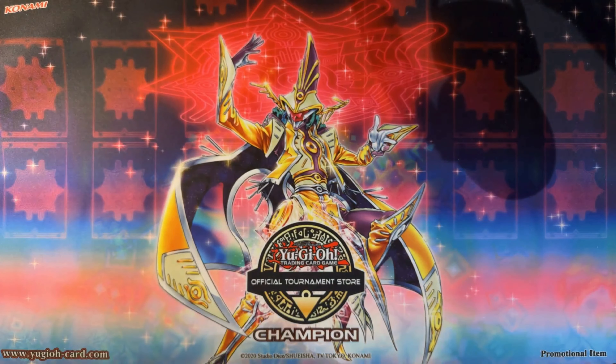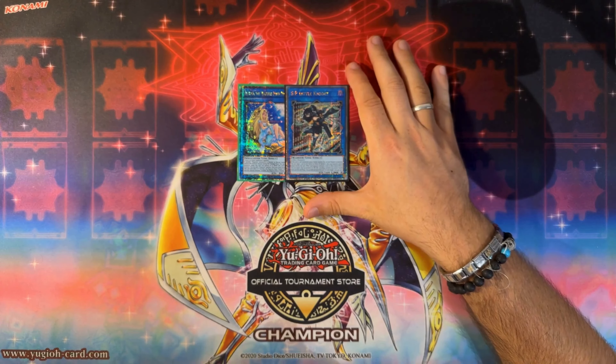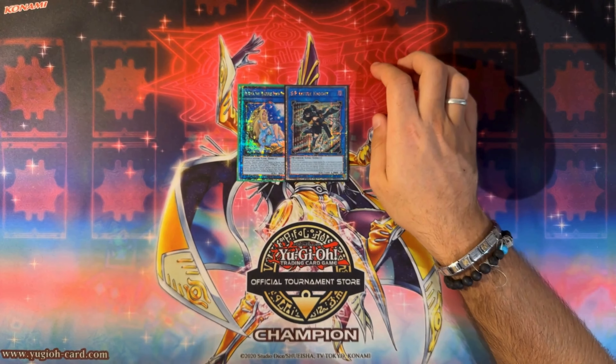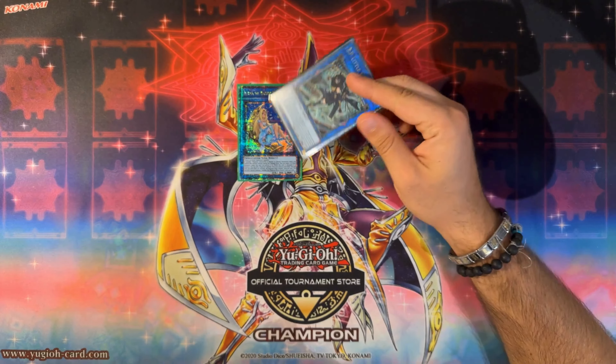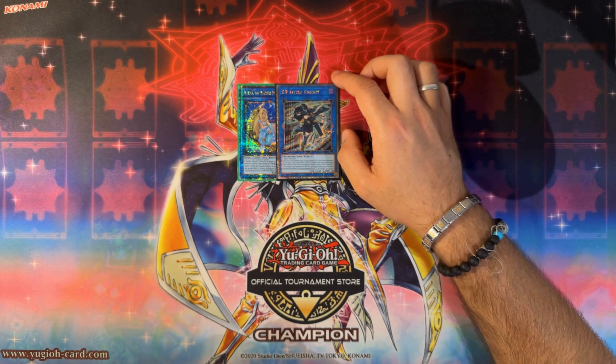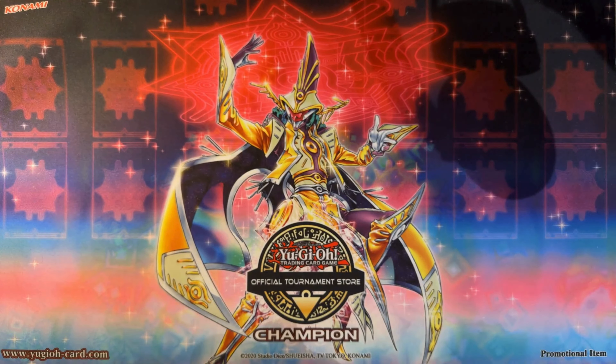Now the extra deck. Starting with the non-XC's — we have something to do in case we get Dimensional Barriered. Martha plus Artemis into S:P Little Knight is a fantastic combo. S:P Little Knight just got reprinted in the Megatin so it's cheaper — not cheap, but cheaper. Artemis is very cheap though.